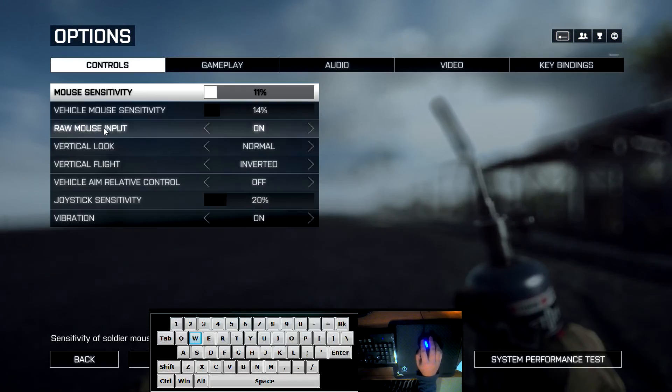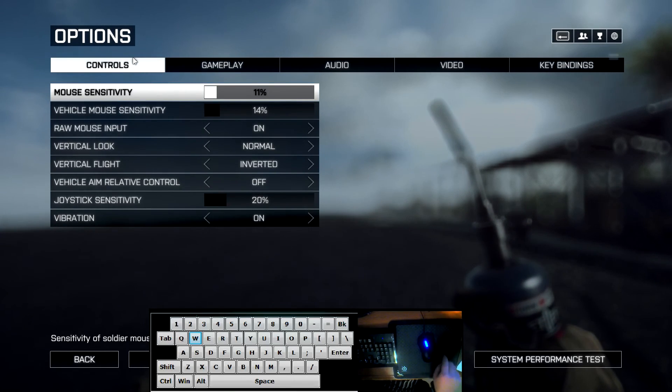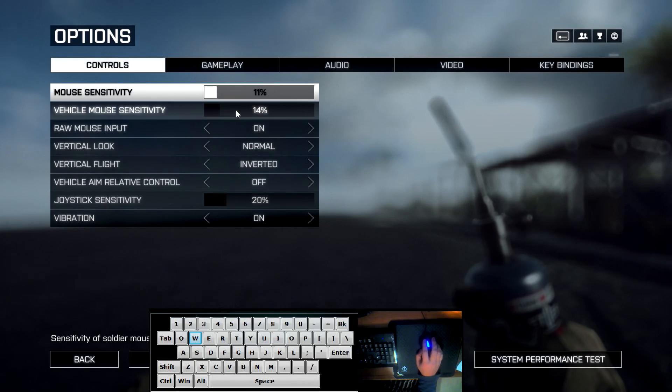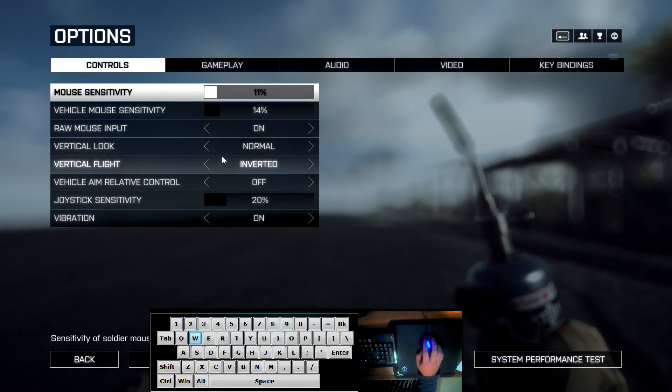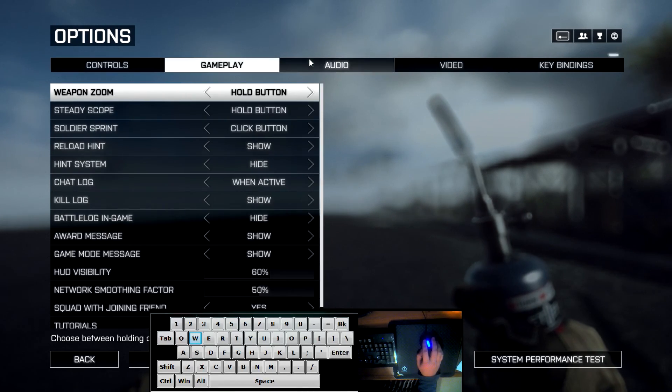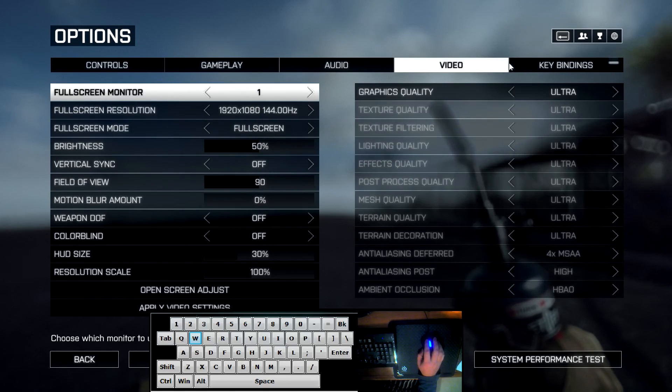I'll start off by doing the obligatory show-my-settings bit. I have a Razer DeathAdder at 1800 DPI, my mouse sensitivity for vehicles is 14, and I fly inverted — completely subjective, do what you feel is the most natural. That's totally up to you.